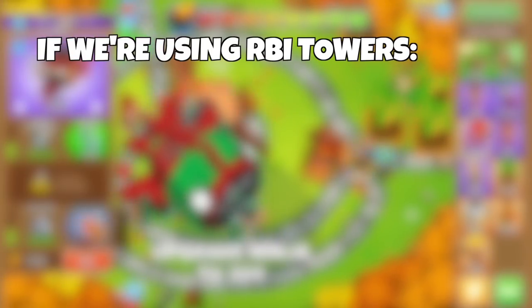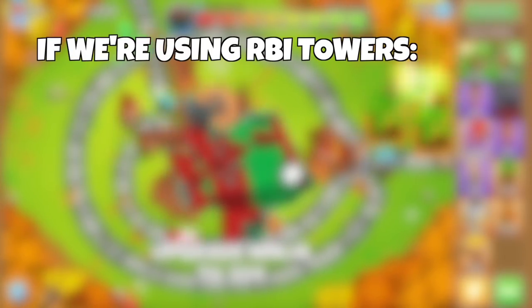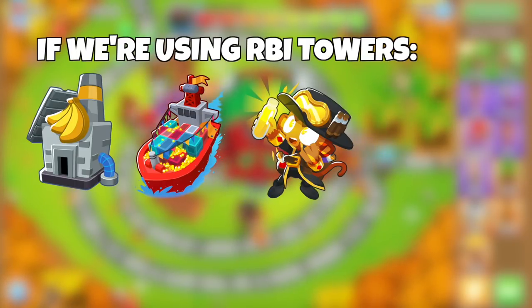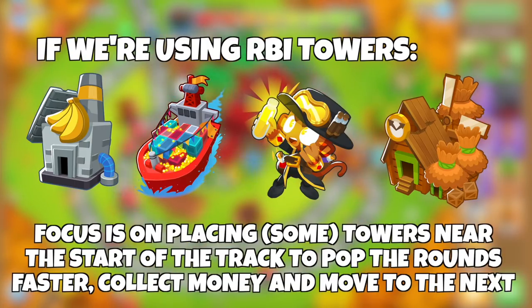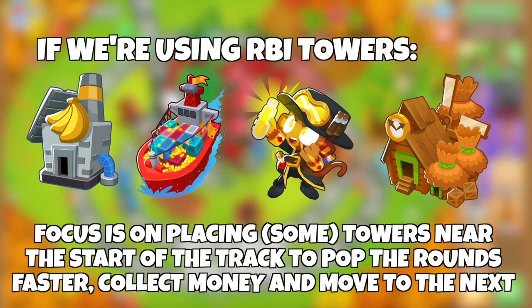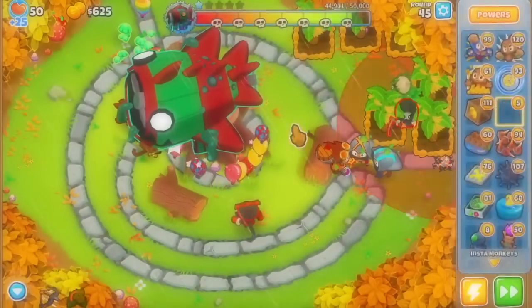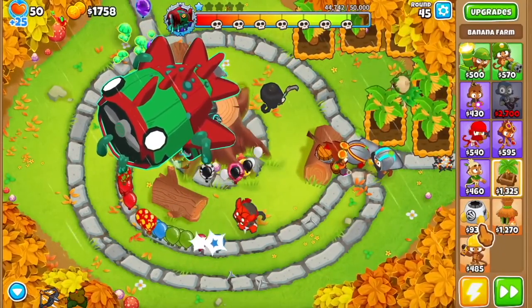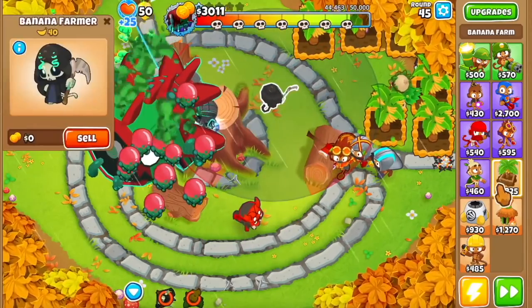The first strategy — advancing the rounds faster — means that if your income source is an RBI tower, such as a banana farm, trade empire, rubber to gold, or the Monkeyopolis, you should focus on placing a few towers near the start of the track so that bloons get popped as soon as they come out, the round ends faster, and you get money from the next round even sooner. This creates a nice snowball effect where you'll be able to boost your farming further as rounds pass, and also buy the appropriate defenses for the boss bloons you're facing.